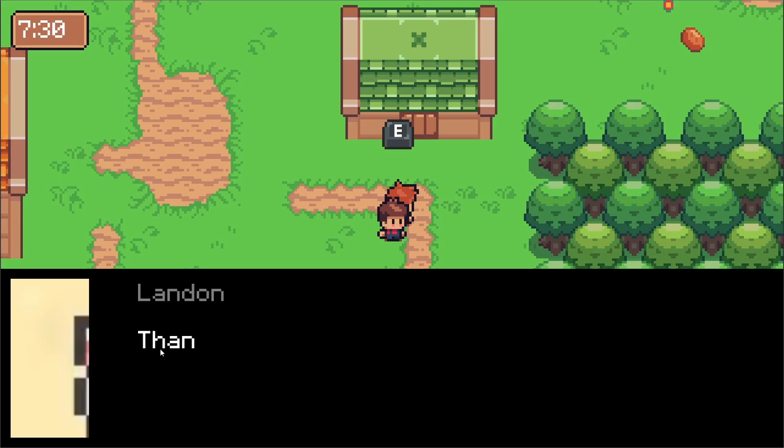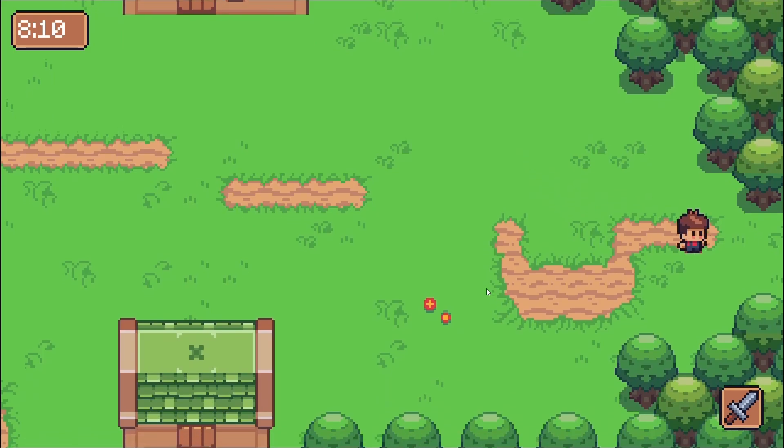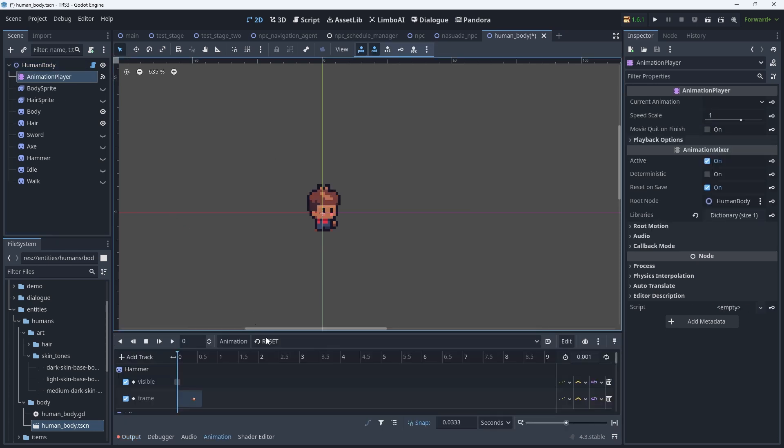The first couple of weeks or so was really about that. I hooked up a couple of plugins I've talked about in previous videos and organized the assets so they'd be easier to implement. I created a human body scene that's actually a tool script so that I can update the look of the character in the editor and it updates in real time. All the animations are set up as well, so if I need a human, I have all the art handled in one scene.